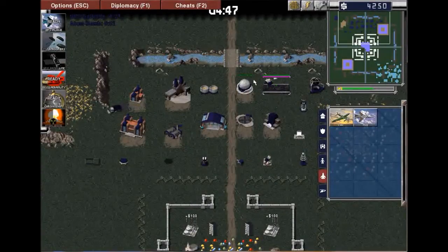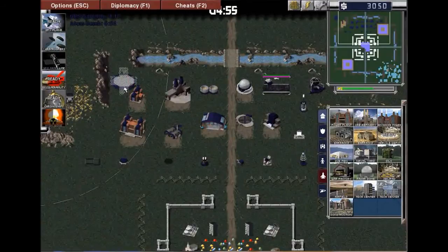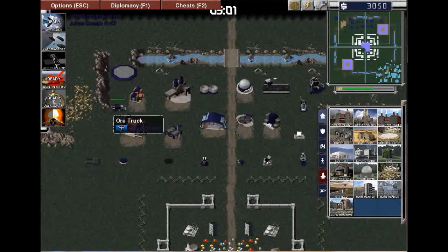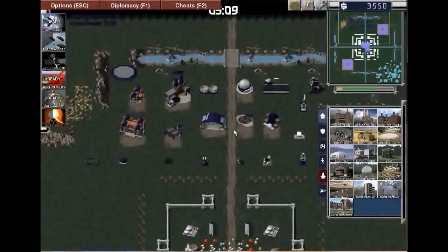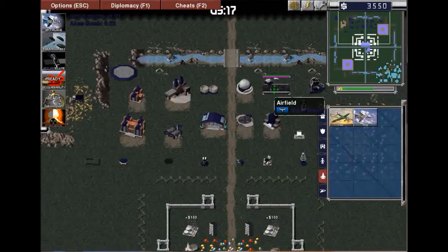Those are the main buildings you should get used to. Oh yeah, I haven't put a service depot down — a service depot allows you to repair your units by driving them onto it. Some of these buildings provide special abilities. For example, the airport or airfield gives you access to the spy plane and paratroopers. The Allied radar jammer and tech sensor gives you the GPS satellite, and so on.